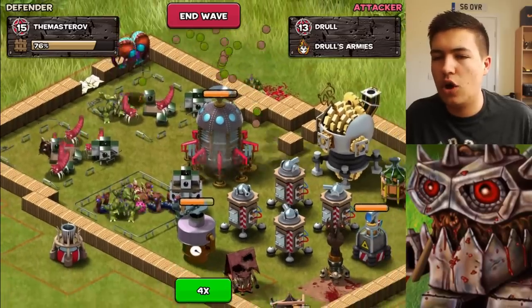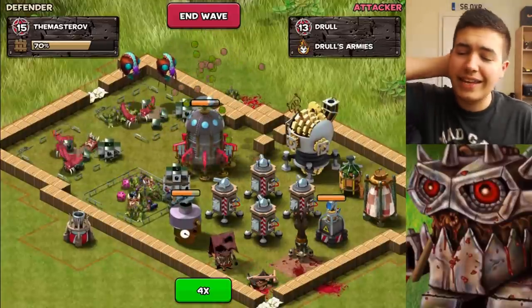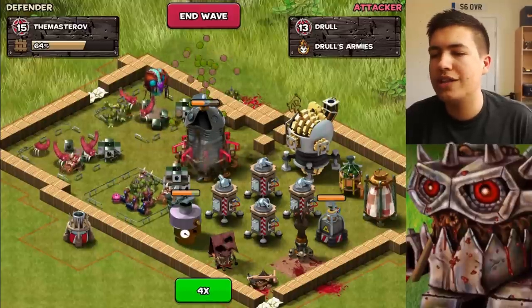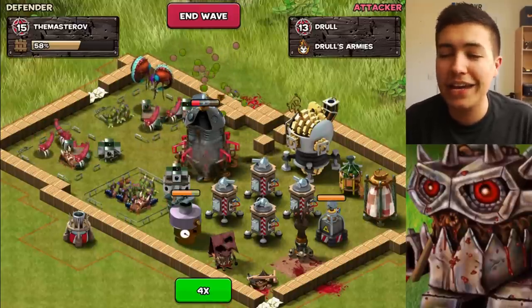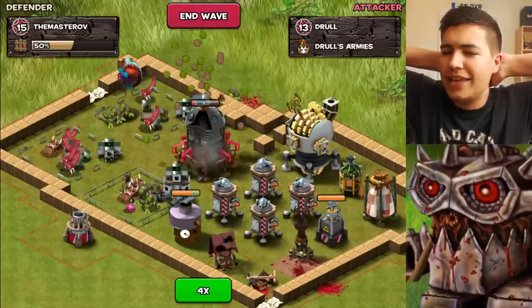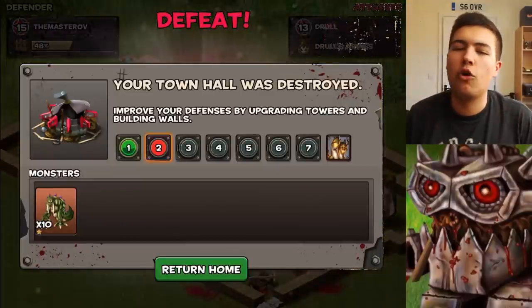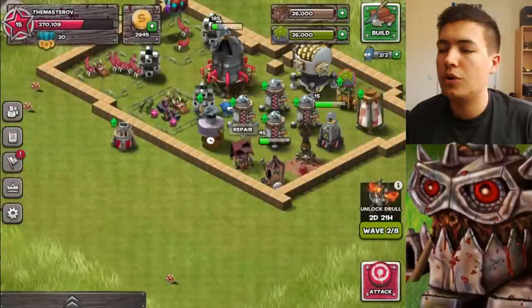They're actually going to beat my base. This guy is on my town hall, and sadly it looks like he's going to just take out the town hall, even though it's just one of them doing it super slowly. He's not being targeted by any of my defenses. If he takes out my town hall, is that it? Is that the end of the wave? Yeah, it was — your town hall was destroyed. But we're going to work our way up and unlock Drool, which will be pretty cool.